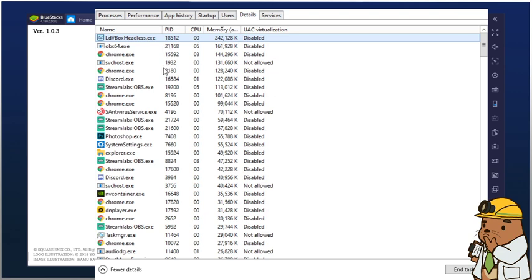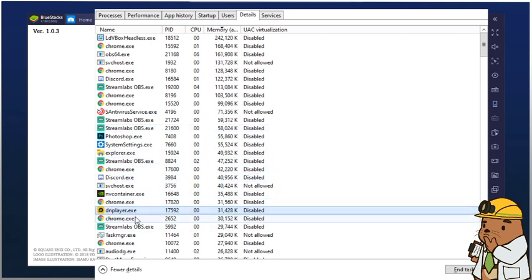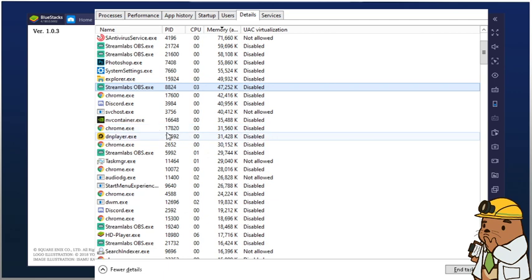...then go to Set Priority. It's always going to be set at Normal - I would set it to High, because that's going to enable your computer to treat this program as a higher priority above all other things. DN Player listed below does not need to be set - it's only the Headless that needs to be set as higher priority.